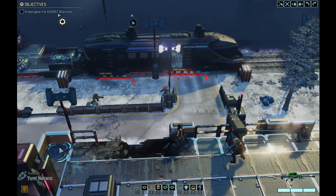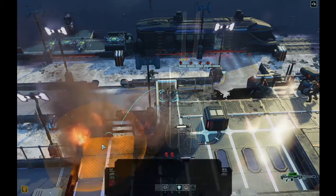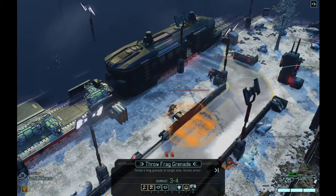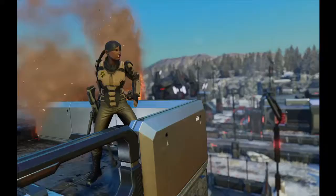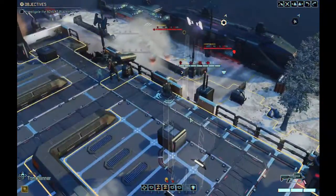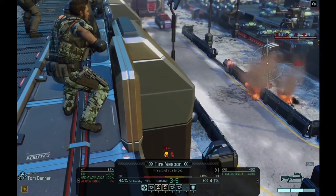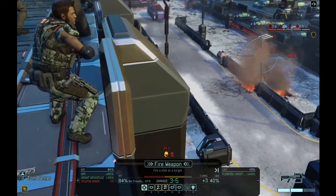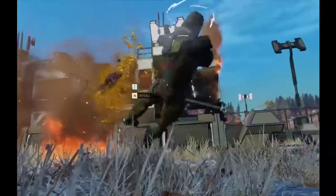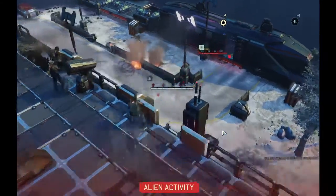Painkiller moves over and throws her frag grenade. It takes out the gunner's cover without doing damage, but now Tom Banner has a flank shot at 84%. He can only do three to five damage though — we need a crit or max damage. Banner delivers. His nickname is Hutch but I should call him Clutch.